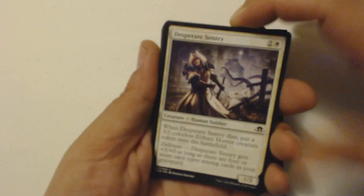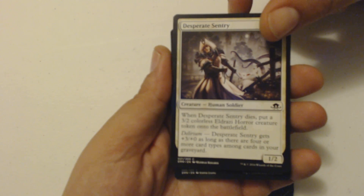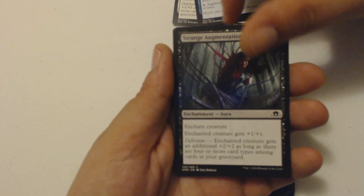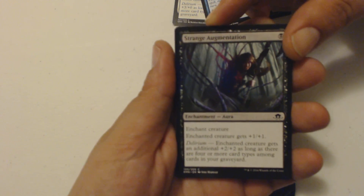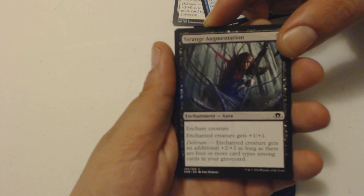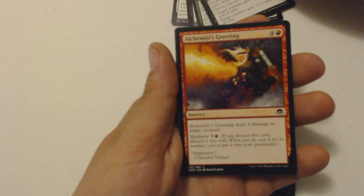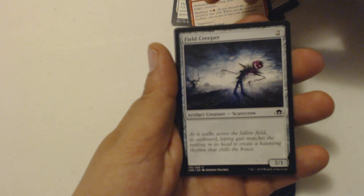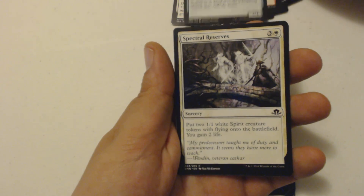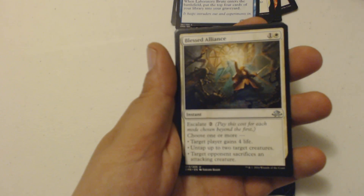We got a Desperate Sentry, then Ingenious Scab, a Strange Augmentation — kind of like how Ash got that chainsaw in his hand, that's a strange augmentation. Then Bloodbriar, Borrowed Malevolence, Alchemist's Greeting, a Field Creeper creeping those fields, Spectral Reserves, and a Laboratory Brute.